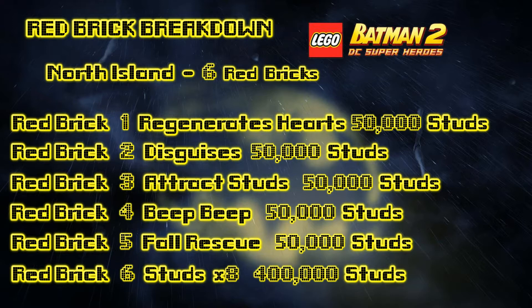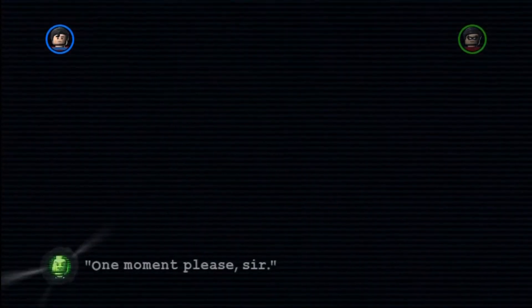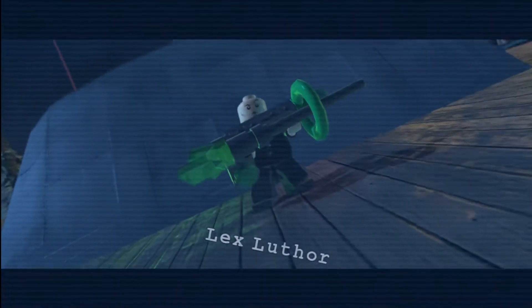Beep Beep — not sure what that is — costs 50,000. Red Brick 5 is Fall Rescue at 50,000, and Red Brick 6 is Studs x8 at 400,000. Studs x8 is definitely the most important out of all the ones in North Island, especially if you are going to attempt getting that big 10 billion studs.